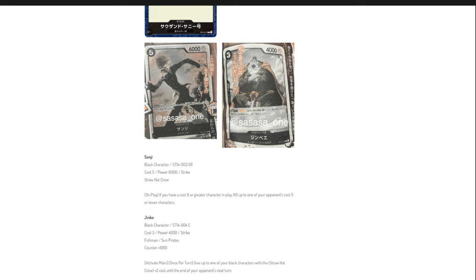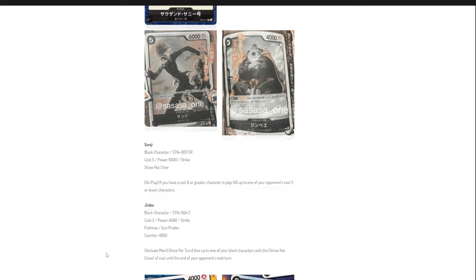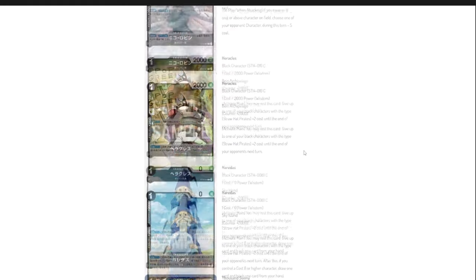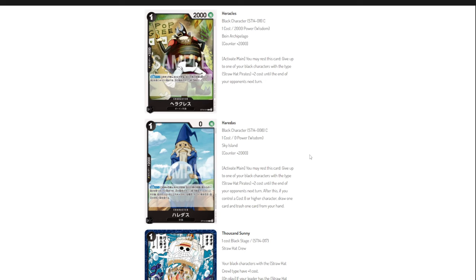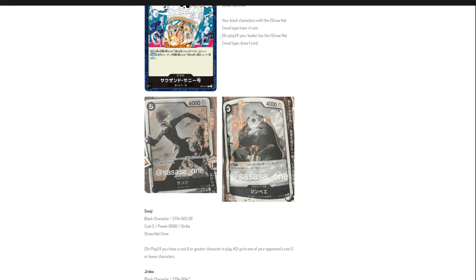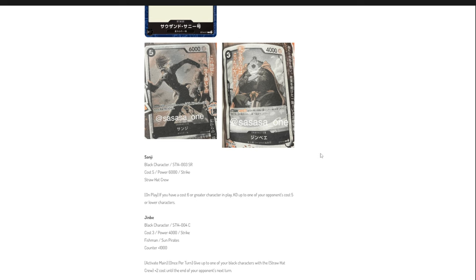Then we have Jimbei — a zero-cost card with 4,000 power and a 1k counter. His effect is Activate Main, once per turn: give up to one of your Black characters with Straw Hat type plus two cost until the end of your opponent's next turn. This is a more stable way to boost costs compared to Heracles and Haridys, though he can be deleted fairly easily. We'll see whether he makes the cut.